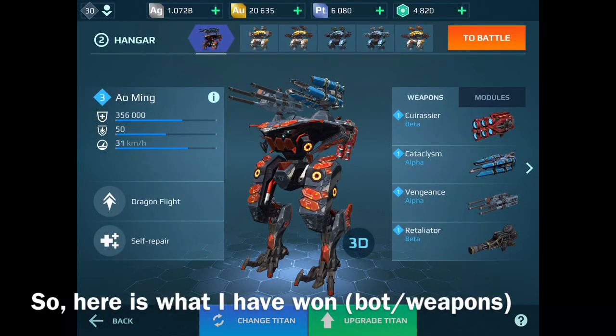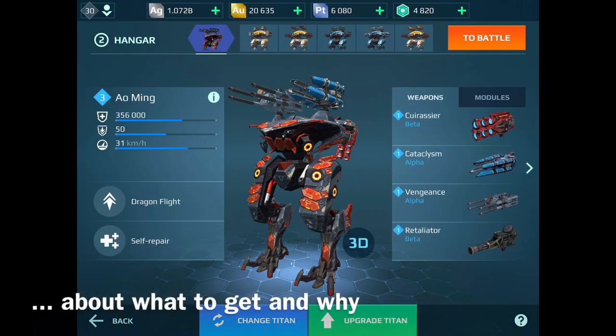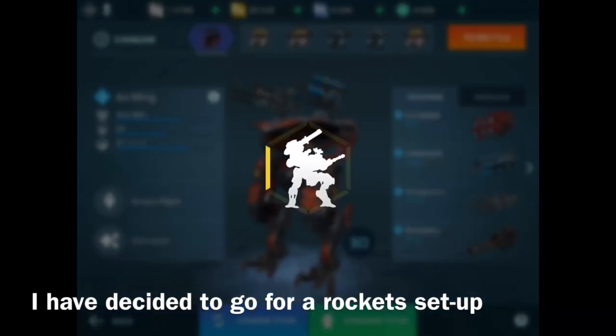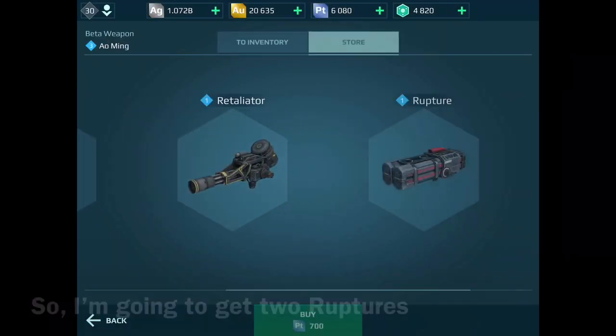Here is what I have won. I've made a way of thinking about what to get and why. I have decided to go for a rocket setup, because I have used rockets a lot on my ravens. So I'm going to get two Raptures.